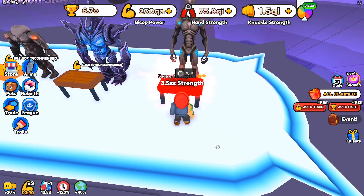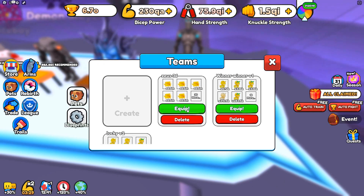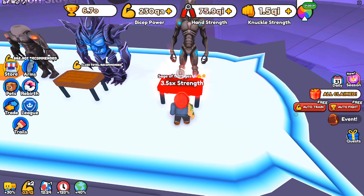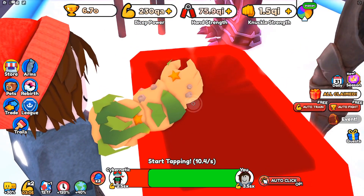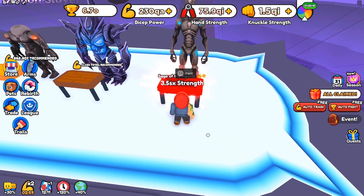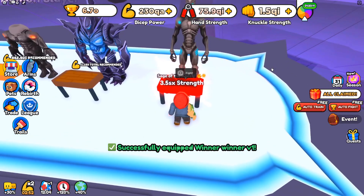With my winner winner team, I'm getting 2.150 times 10 to the 25 wins. Now let me equip my Zeus team — a whole team of Goliath Ghost Zeus pets. These pets are great for training, but the problem is they already have exclusive and void enchantments, so you can't put Winner Winner or Lucky on them. With the Zeus team equipped, it drops to 5.4 times 10 to the 24 — a significant drop. That's why whenever you're fighting, always equip your team with Winner Winner enchantments to maximize those wins.